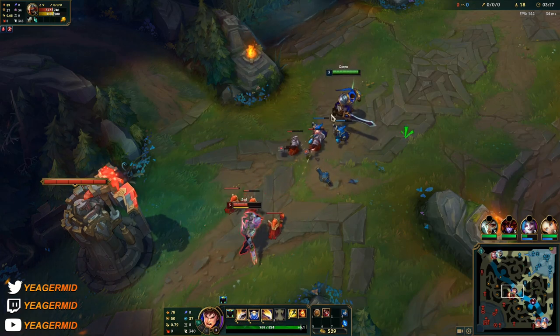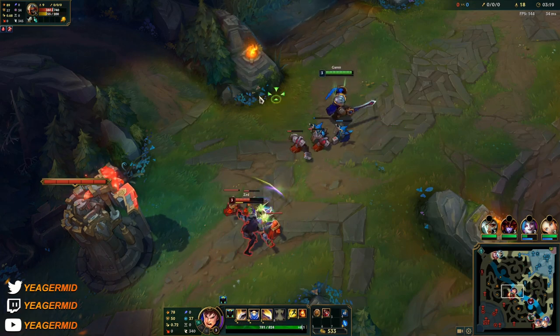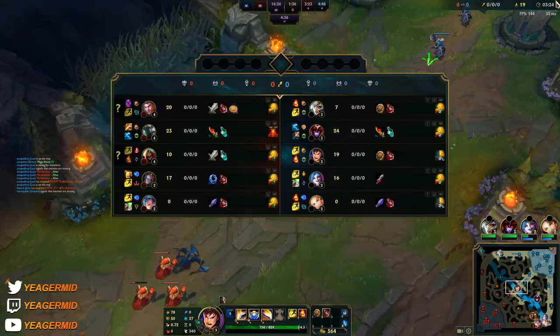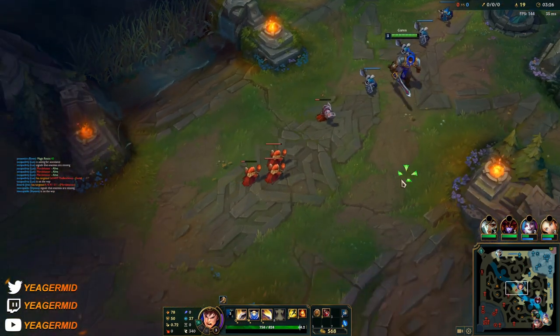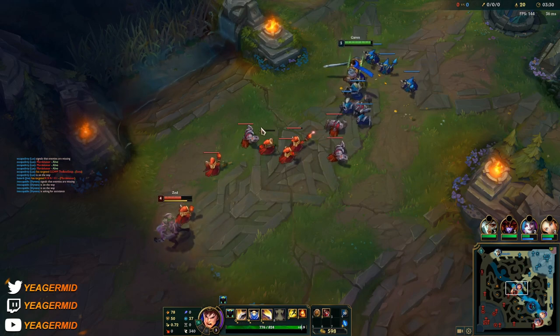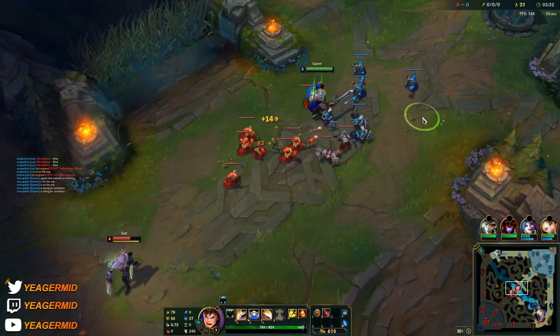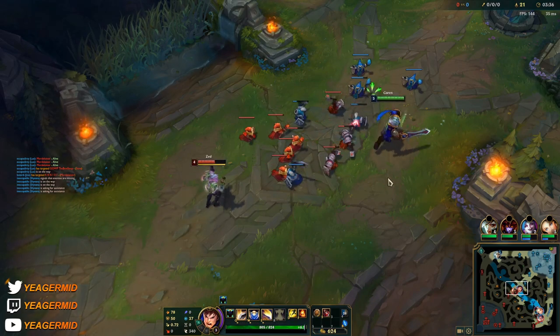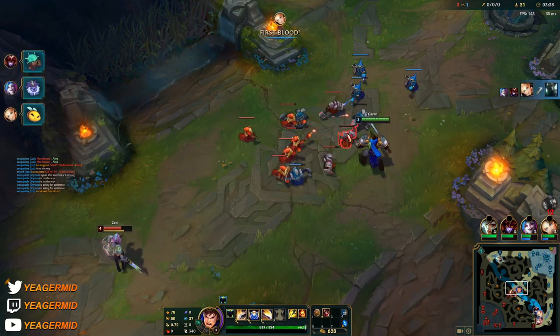He's pretty low, but I still need a couple more points into my abilities before I actually have enough damage to kill him. He's out of potions now, so we actually already won lane. We already doubled his farm as well — that's how obnoxious it is. They're fighting bot side and they're winning it.